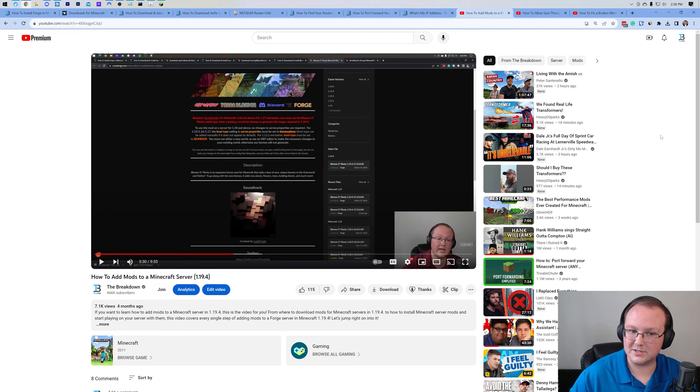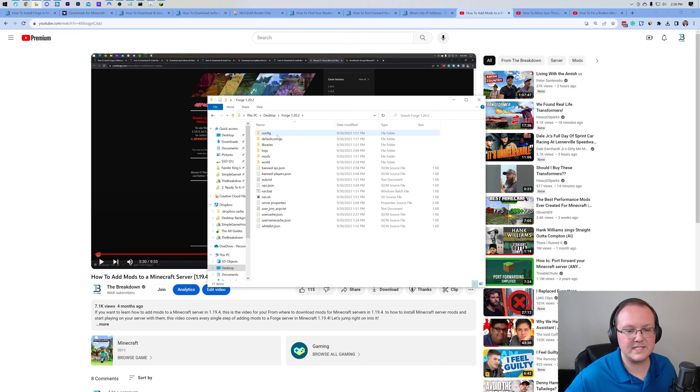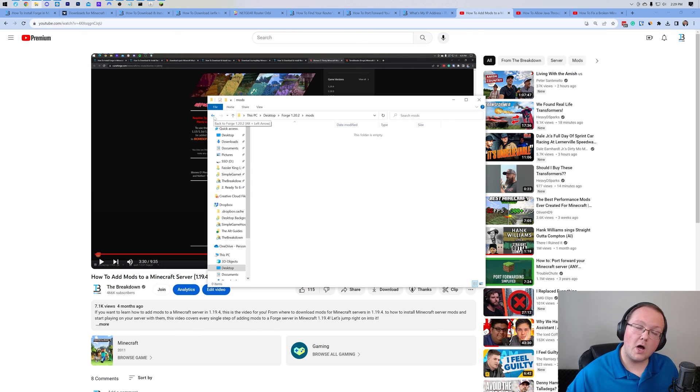Last but not least, you probably want to add mods to your server. We have an in-depth guide in the description covering exactly that — downloading mods, making sure they're the correct version, all of that. Generally you just add them to your mods folder, but you want to make sure they're the correct versions. Sometimes you'll need to reset worlds and other things. You'll also need to install them locally, and every single person who joins your server will need to install those mods locally as well.